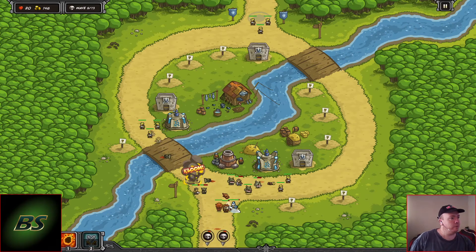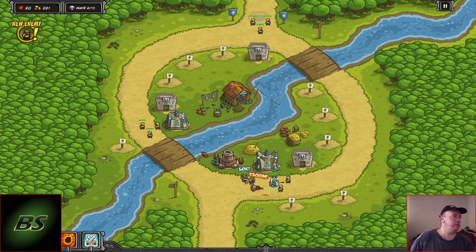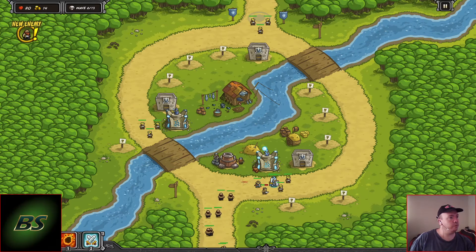I'm not calling the wave early — I just want to make sure I can deal with them. That stupid dealer is resistant to magic so he just walks by like nothing happens. 216 — there we go, now we've got two full mage towers.